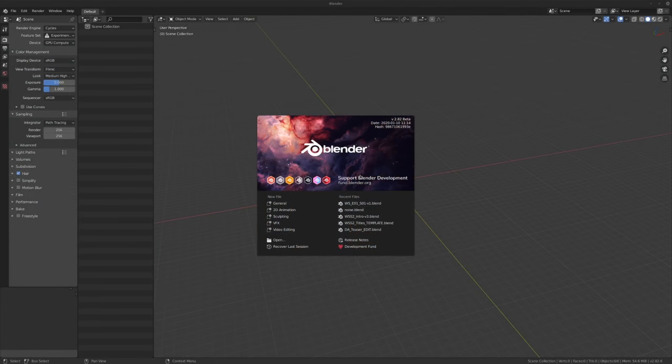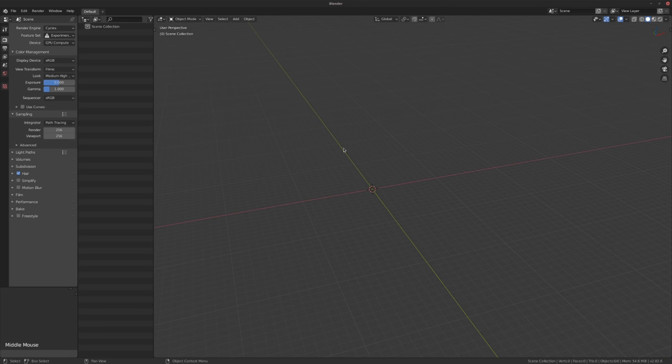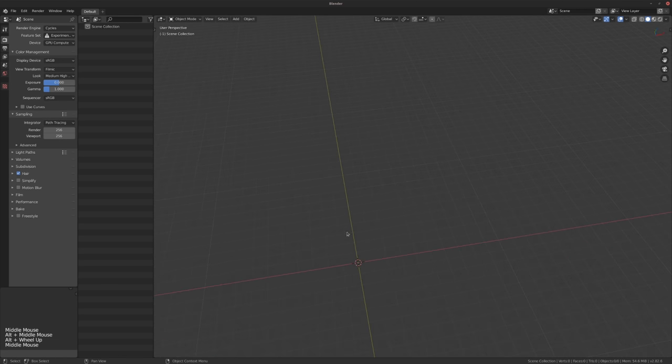Welcome to a new episode of Weird Shit. Today we're going to build a very simple scene with modifiers to show you some of the new stuff that happened since Blender 2.8 released. You can do this in 2.8 and 2.81 - if there's anything different I'll let you know why you can find it in 2.82. So without further ado let's get started and have some fun.